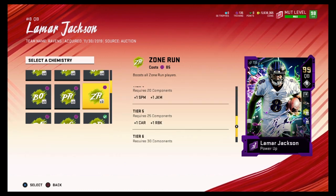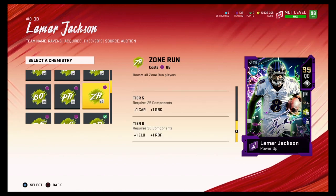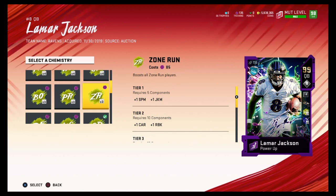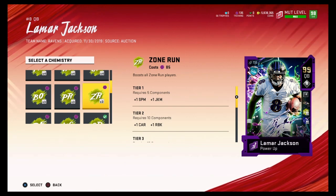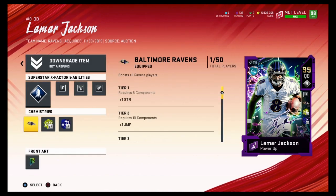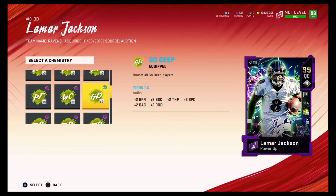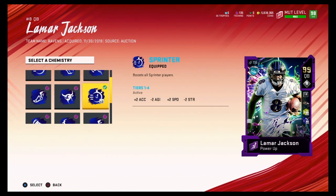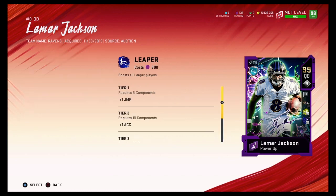I like to spin and juke a lot so I can juke better and spin quicker. It also gives plus two carrying, which matters because running backs fumble a lot — especially with players like Sean Taylor, Troy Polamalu, and Pat Tillman running all over the place. My Saquon Barkley has 99 carrying because I put Zone Run on him, which definitely helps.